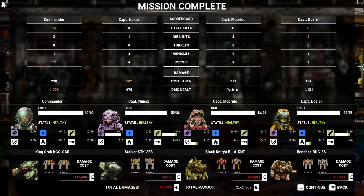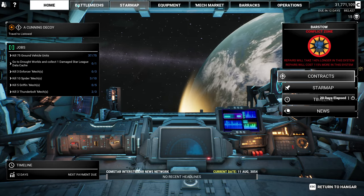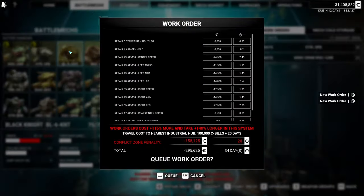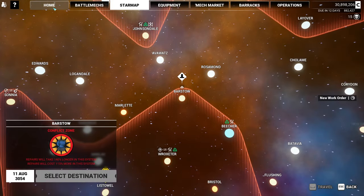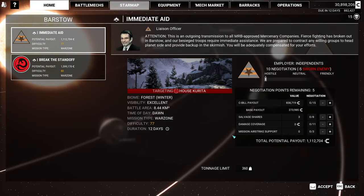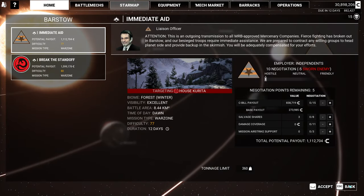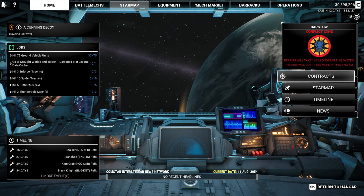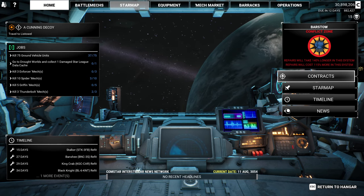My teammates did quite well also — they did over a thousand damage each, which is great. I try to give them PPCs and Gauss Rifles — things that are pinpoint. When they get their skills high enough they don't miss with those things. We are in pretty good shape — we're going to fix them all and go looking for more fun, but that will probably come in the next video. Alright guys, thanks for watching. I hope you liked the quad rifle layout — I love it myself.